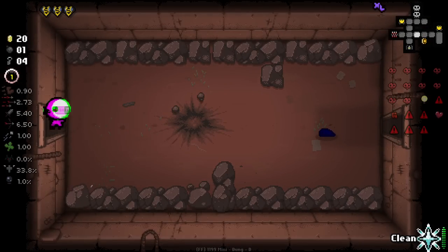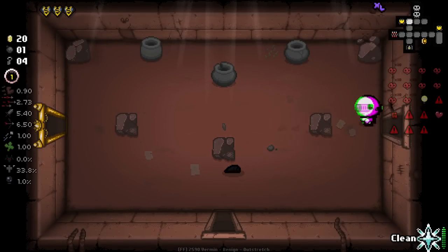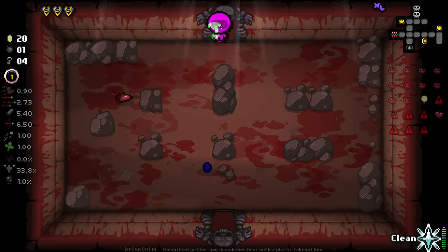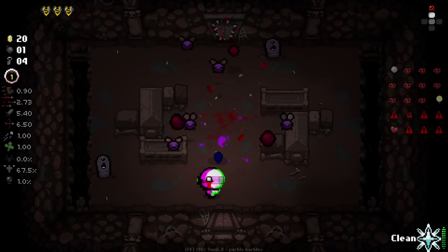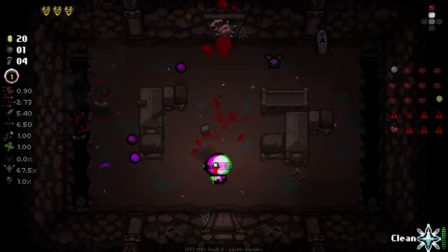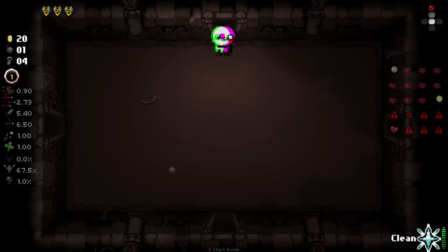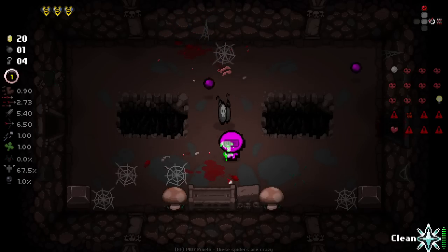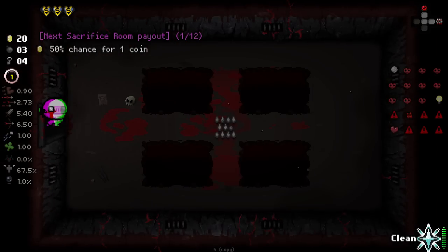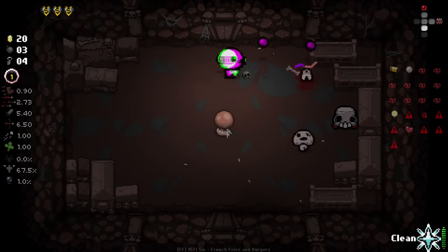We've had absolutely zero reason to use cleanse so far, which I love. But this brass casing — golden casing trinket, whatever it is — seems to damage every enemy in the room upon gaining it, which is going to be really strong. Oh whoa, what the hell? We gained the pinball item! Upon going to the next floor — I love pinball, it's such a good item. I thought it was the mum's pearl trinket. So this time I'm not gaining the trinket; I don't know why I gained it before. Okay, we got it back. Yeah, it just does a ton of damage.